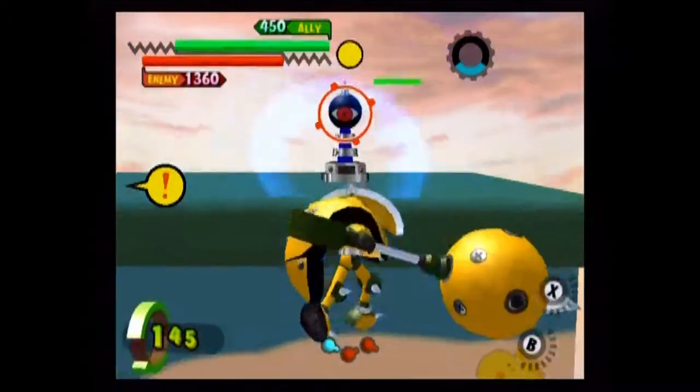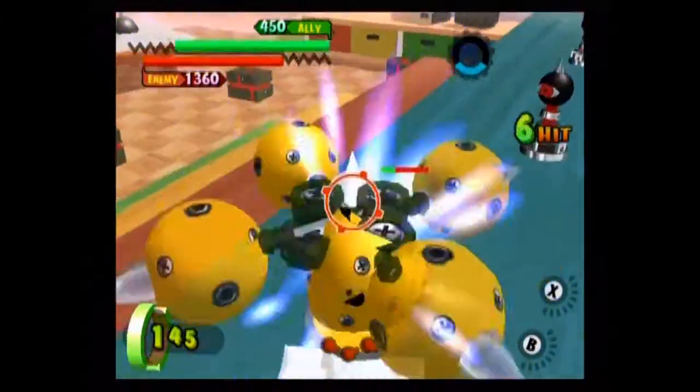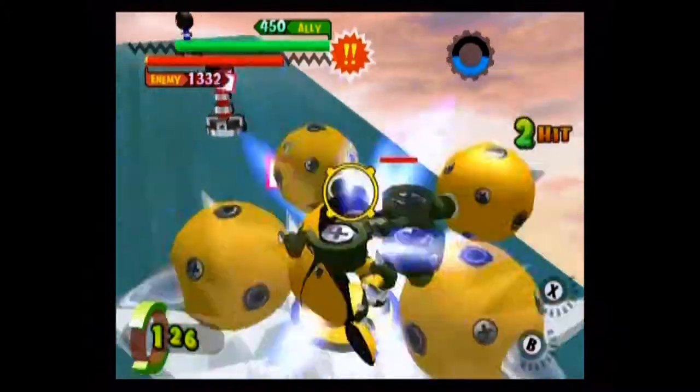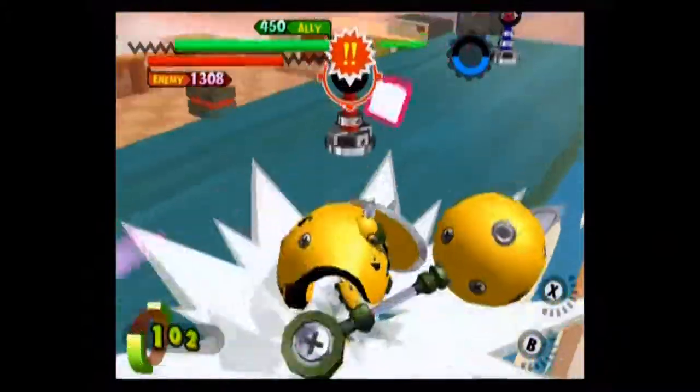His X ability has him fling himself at his opponents while hurling his flail around him. This is a good area of effect attack, as well as getting yourself out of the way slightly faster than you normally would.